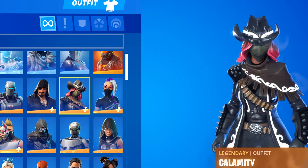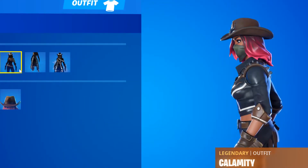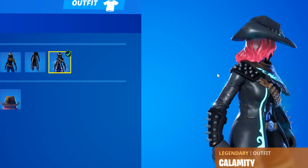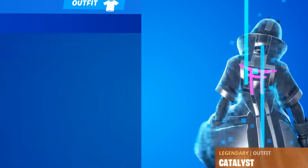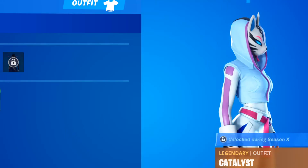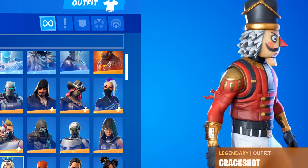Next we got Calamity. This skin's also cool as well - selectable styles. My favorite style's probably the one with this color right here. That's good. Next up we got Catalyst. This is another editable style - short sleeve and all these other ones. I didn't unlock it because I didn't really play that much.